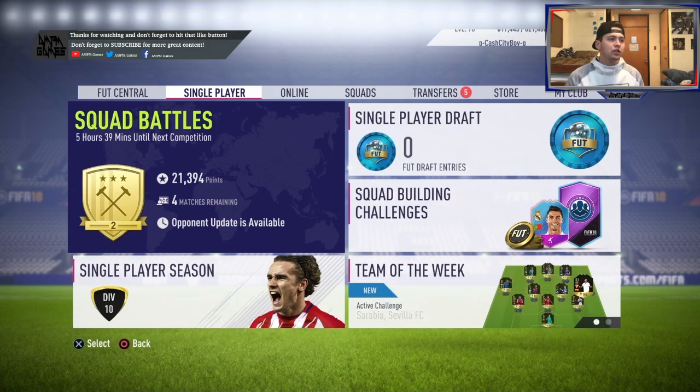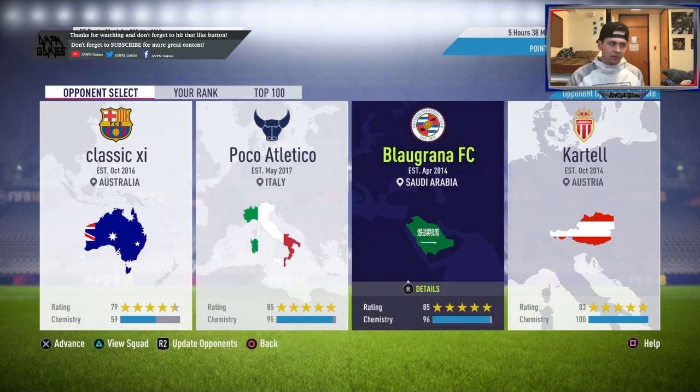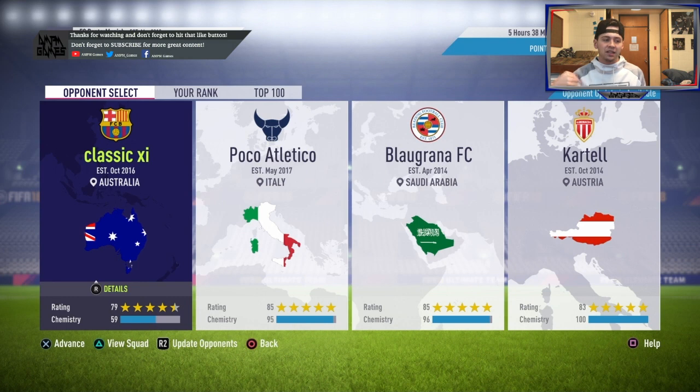We're going to start off with good old squad battles. Squad battles gives you four squads that you can play against and gives you a choice of all the difficulties. You get more points for the harder difficulty, obviously. If you want to do well, play on the high-rated, high-chem teams at a comfortable difficulty — something you know you could probably pick up the win. Then on the easier ones, go up one or two difficulties, something that's a challenge but they have lesser rating and low chem.